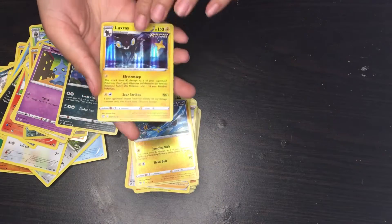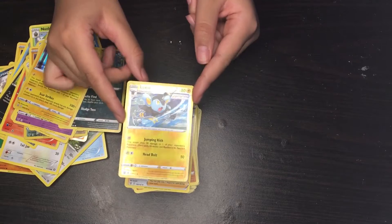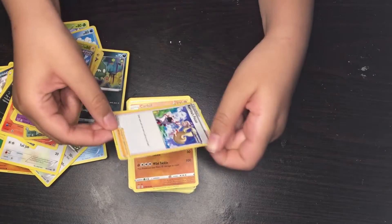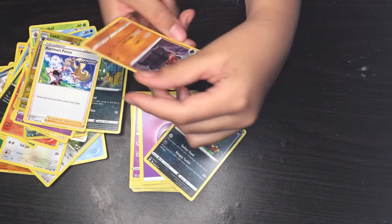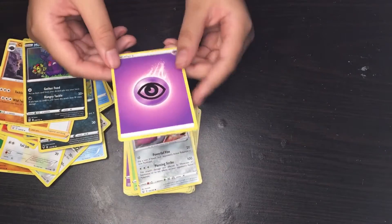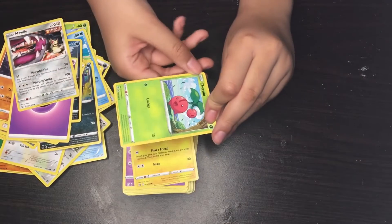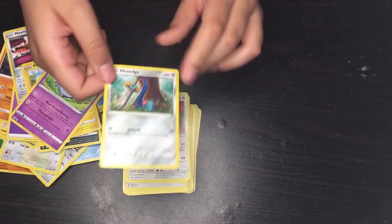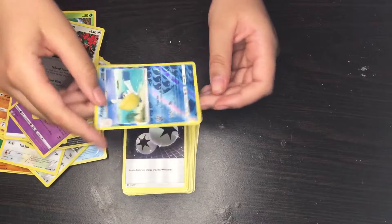Next we have this one and the picture is shiny. Then the next one I have is another one that is shiny. This one is a girl. Then we have another energy. Now we have one that looks shiny — it looks like it's an ocean.